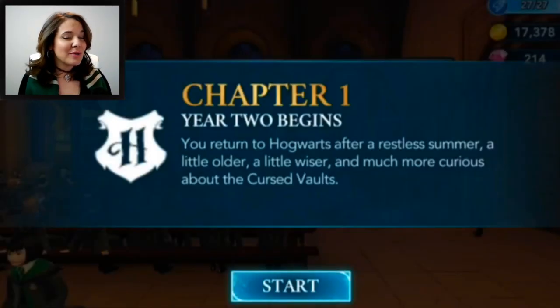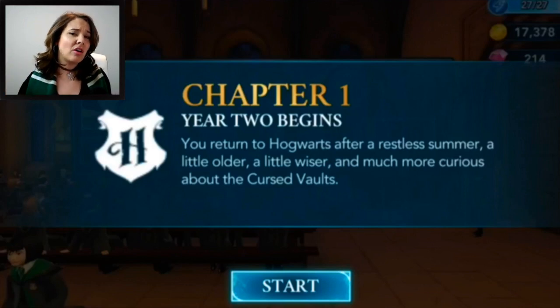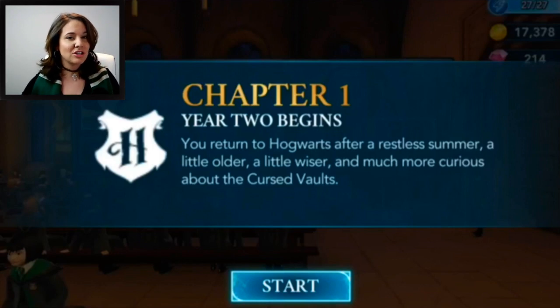Hey guys, today I'm going to be continuing Delphi Augury's Harry Potter Hogwarts Mystery journey — and we are just about to enter Year Two at Hogwarts. Delphi Augury is the daughter of Bellatrix Lestrange and Lord Voldemort. She has gone back in time, is going to school, and is sorted into Slytherin. If you missed Year One, make sure to check out that playlist — I'll leave a link in the description. Let's go ahead and start Chapter One of Year Two.